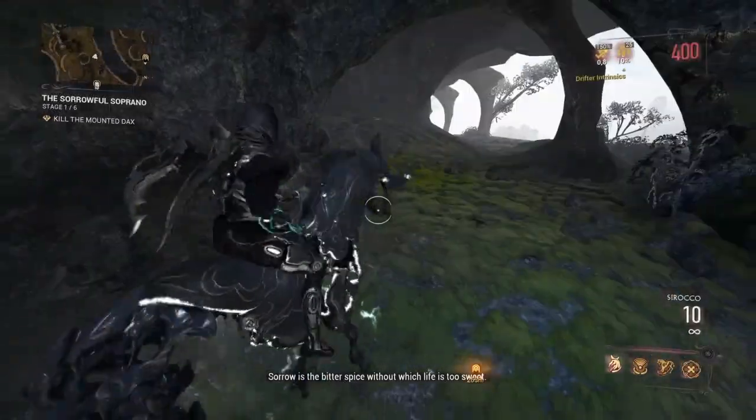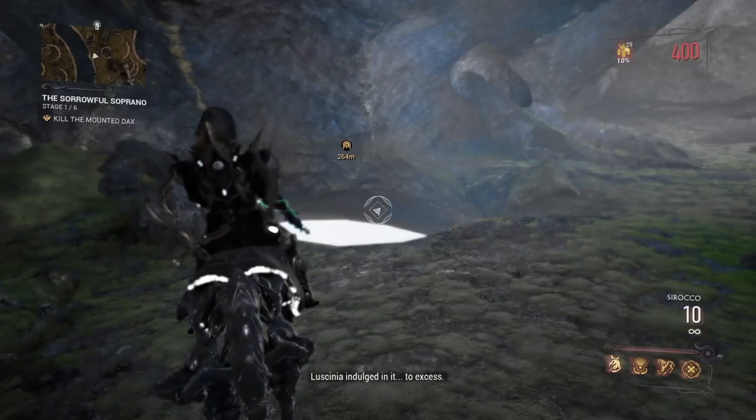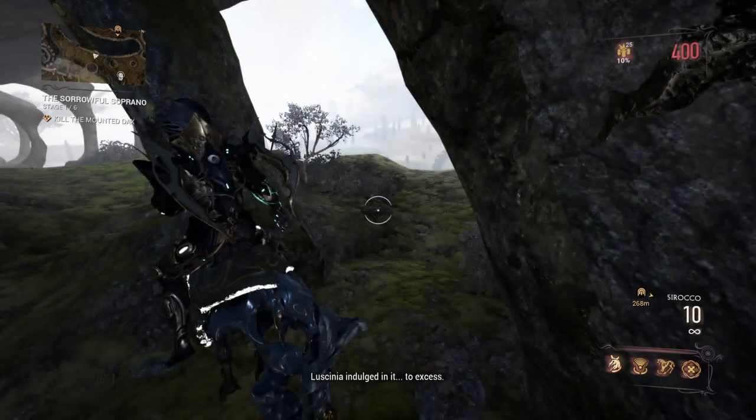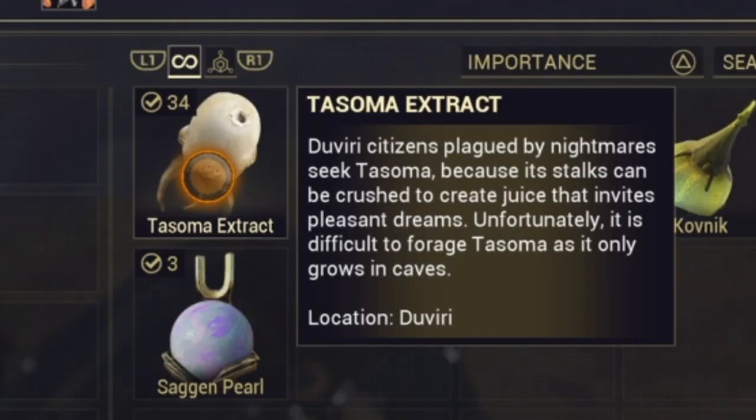Hello everyone, welcome back to the channel. I'm Leonassi Pugiti, this time with another Warframe video. In this video I'll show you how I got one of the most elusive items in the game. This item is actually a resource — it's called the Soma, and it's found in caves in Doveri.